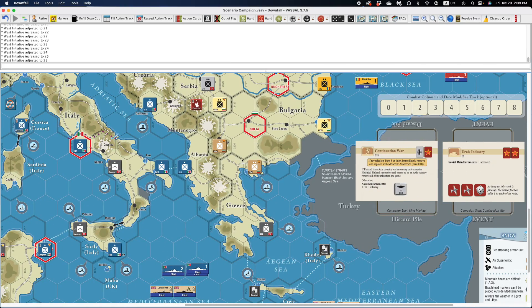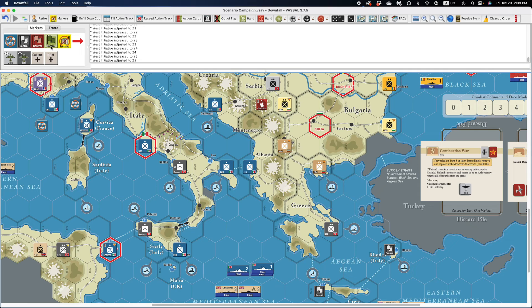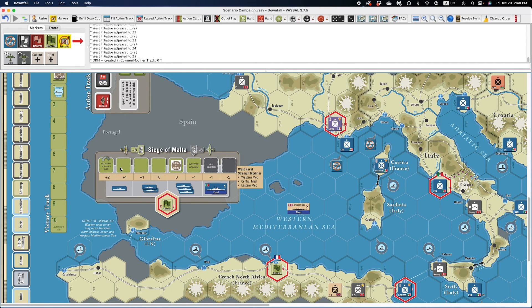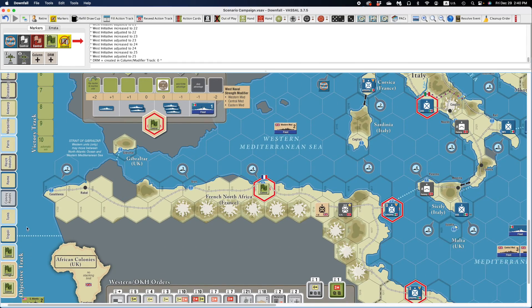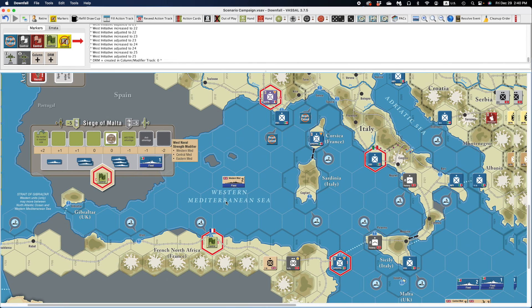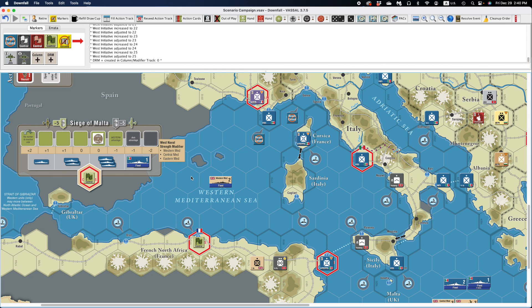Markers are up here — most of them you can produce from right-click — but if you need to get the jets for a particular event, or if you like to use the column or DRM plus/minus buttons, you can drag them out and put them on the map, and they flip, clone, delete, and do all that stuff. Scoring is not automated — that's going to be manual — so as you score things, make sure you move your victory track marker appropriately. I think that should give you a pretty good tour of the Vassal module. Hope you enjoy it. We'll be uploading this to VassalEngine.org. Hope you enjoy the video, hope you enjoy the module, and Happy New Year.